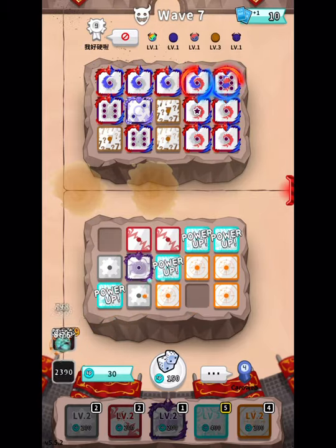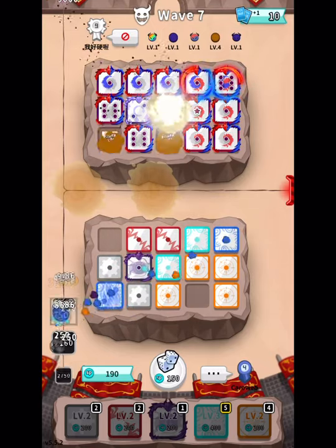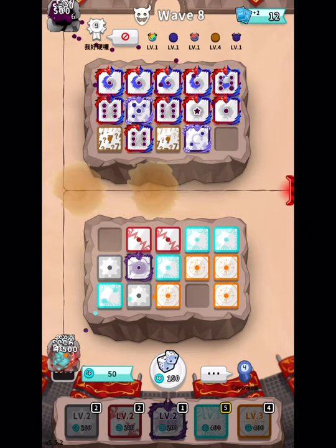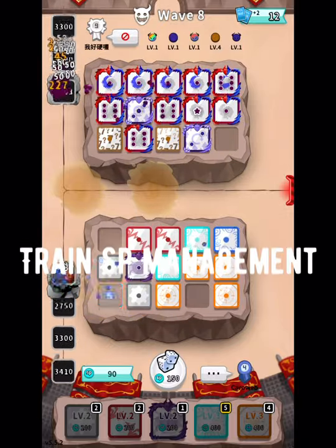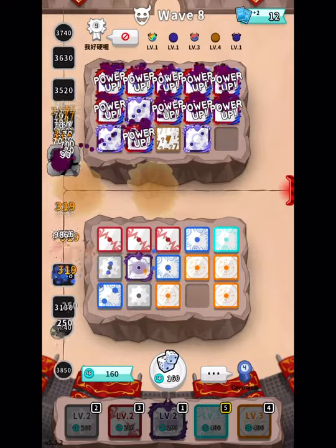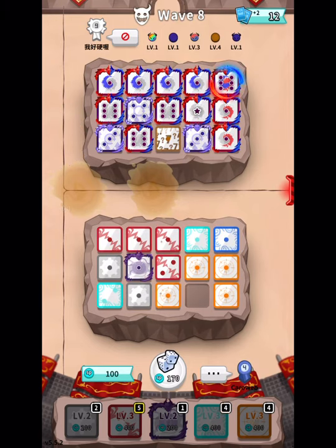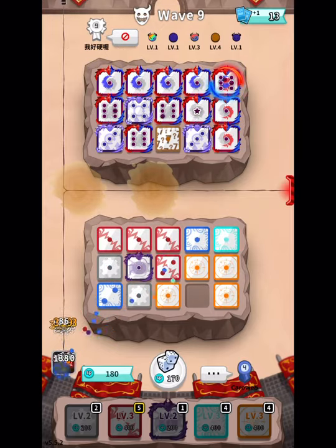For the number two tip we have SP management. SP management is so crucial in PvP. As a bonus tip, you can actually train your SP management in co-op, because in co-op it isn't as critical — you can be really bad at SP management and still do okay.